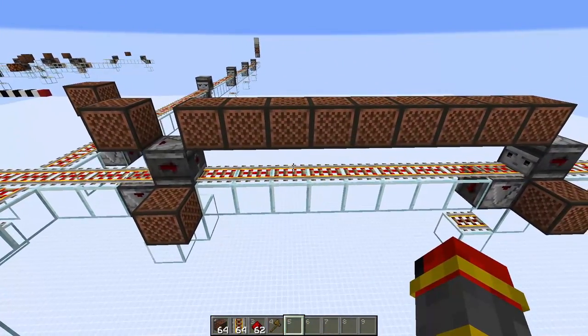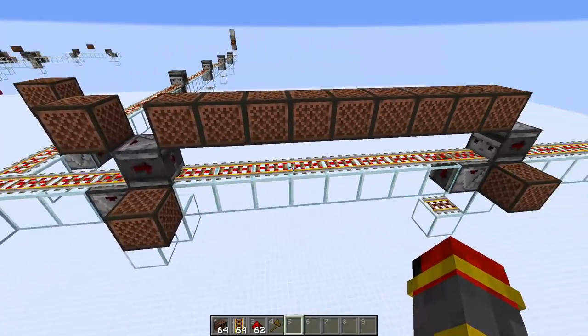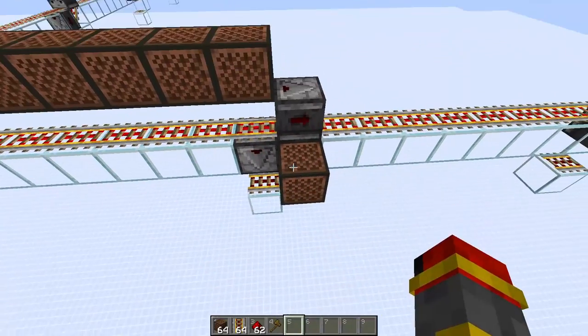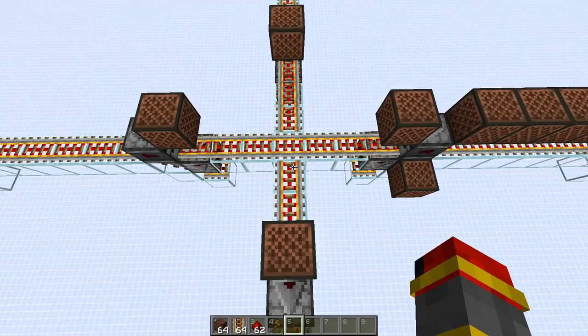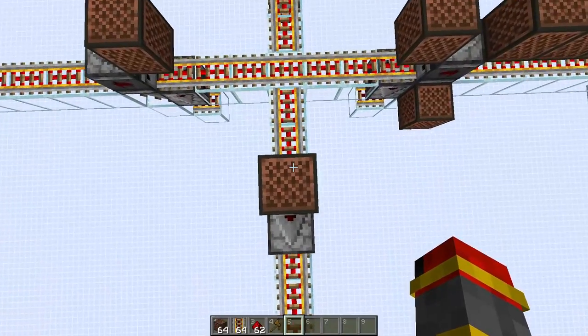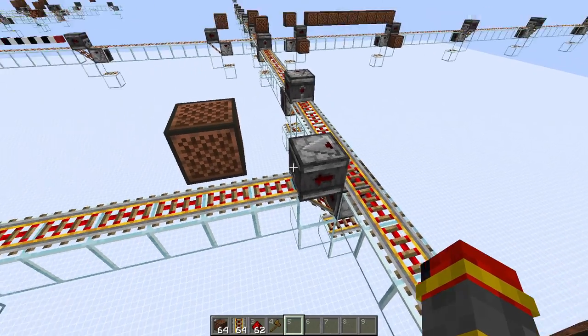It can be updated from any of the power rails that are on. Corners are extremely easy — over here I have a four-way corner, or I can have a T-intersection.